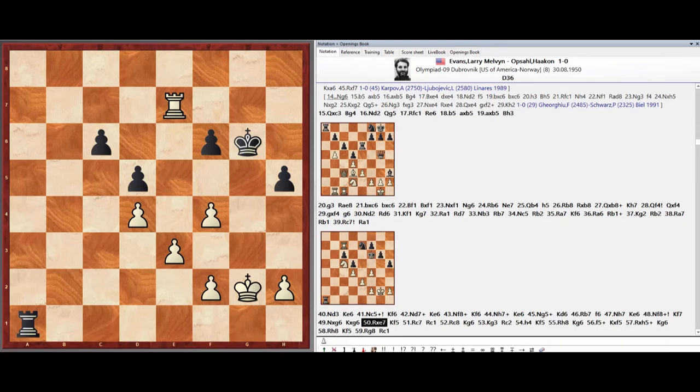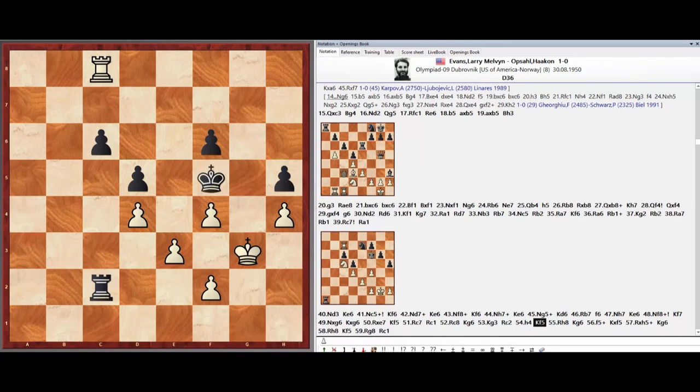King f7, Knight takes g6, King, Rook C7, Rook C1, Rook C8, King G6, King G3, Rook C2, Pawn H4, King F5.